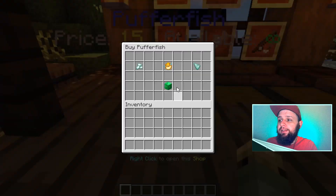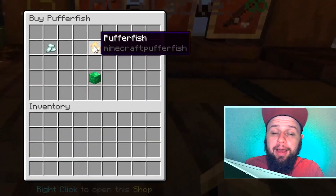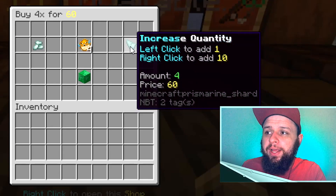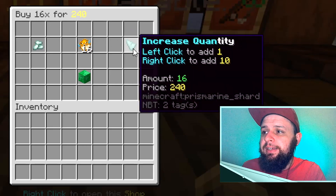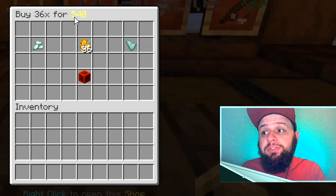I've got a little market set up. We have a cake here for $25, pumpkin pie for $20, and bread for $7. As you can see at the bottom of the screen, it says right click to open this shop. Any player that wants to purchase something just right clicks on the shop, and you're going to see a few different options — the item you're purchasing, and you can increase the quantity by one at a time or right click to increase it by 10 at a time.